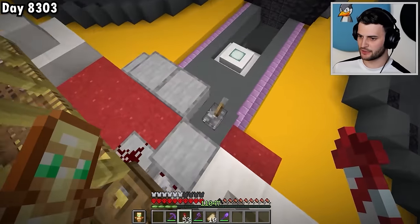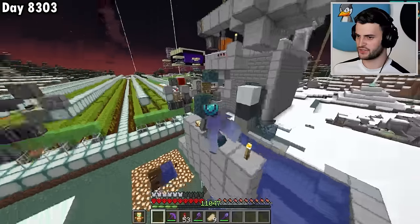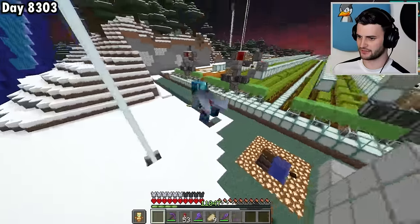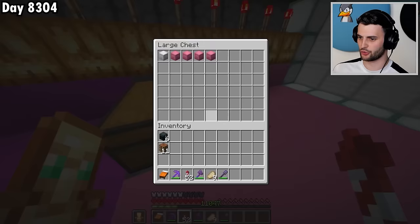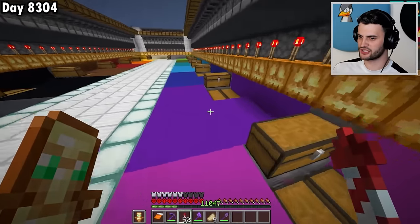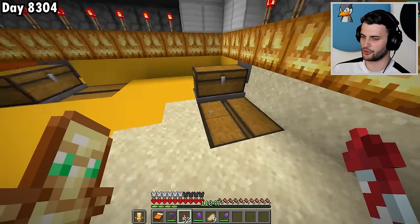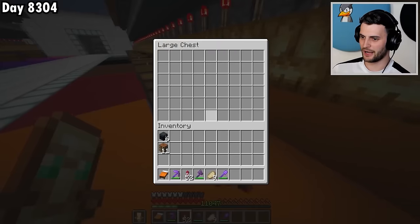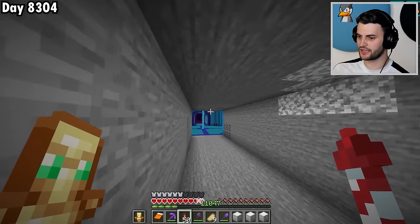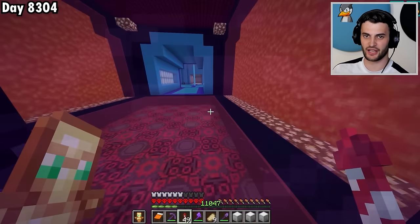I've been running this machine with various different types of blocks for quite some time. If I just head through here, you'll see that nothing is broken on this side. And if we head into the collection room, we have loads and loads of shulker boxes of every single type of concrete. And just look at all the gravel that I've got. This is absolutely fantastic — I now do not have to worry about any of these, which really will make my life easier, especially when I'm doing massive builds in the future.